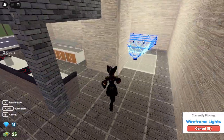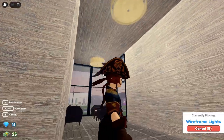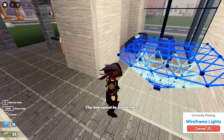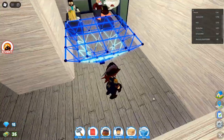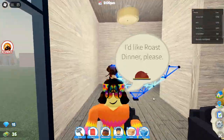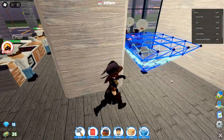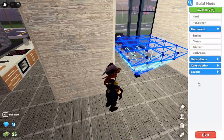Tip 9: Position spawn points close to tables. To speed up service time, place the customer spawn point and the walk point as close as possible to your tables. This will minimize the time it takes for customers to walk from the entrance to their seats, helping your restaurant run more smoothly and allowing you to serve more customers in less time.